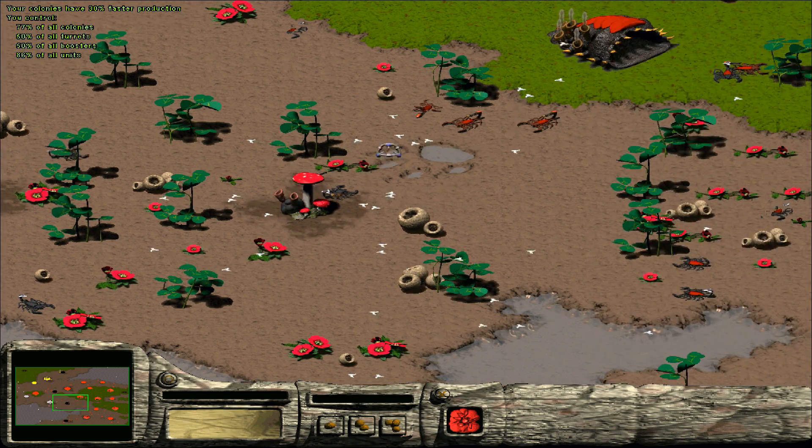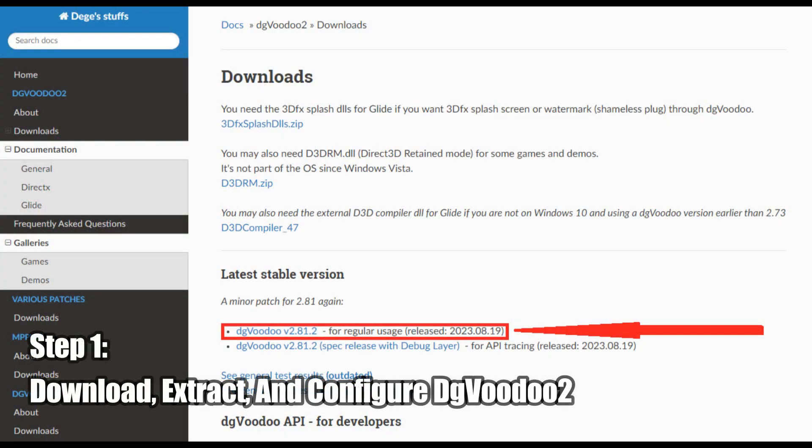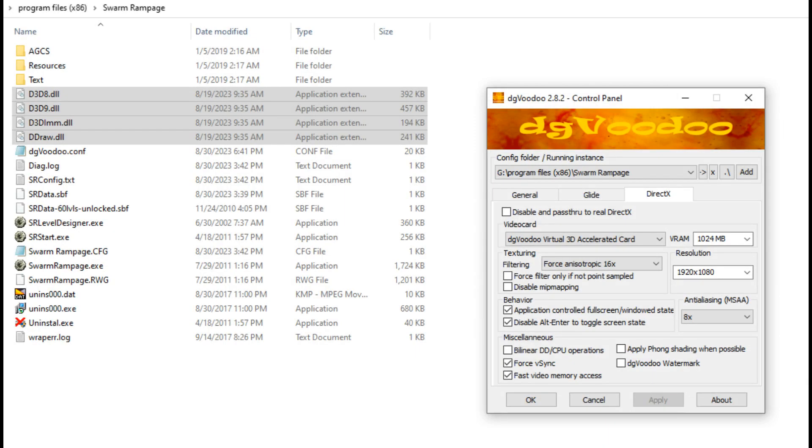So the first thing you'll want to do after installing the game is to download and extract the latest copy of dgVoodoo2. Once that's done, you'll want to go into the dgVoodoo2 directory, then the MS folder, then the x86 folder, and copy the files shown here, and paste them into the game's directory.